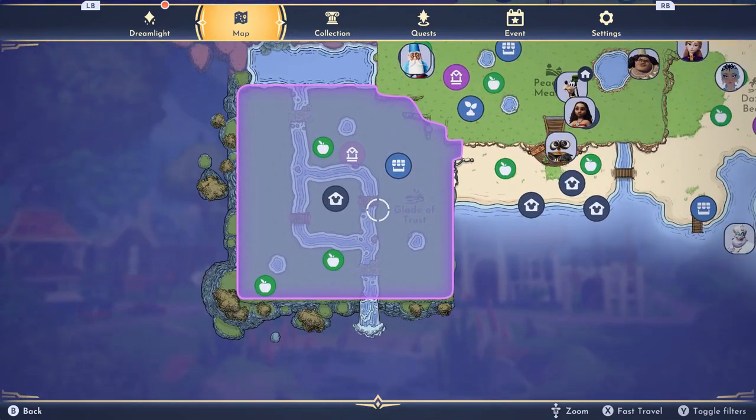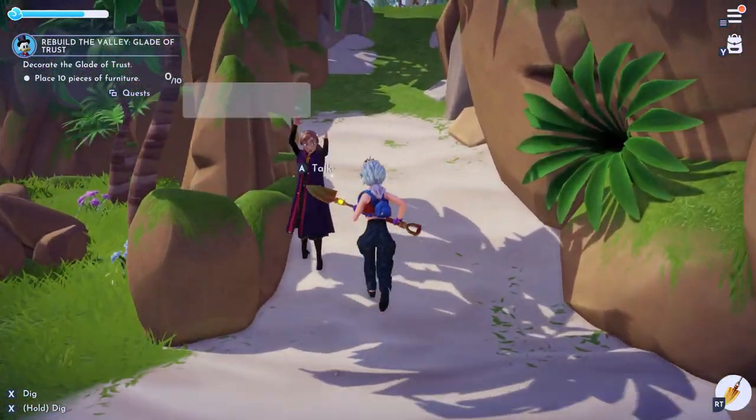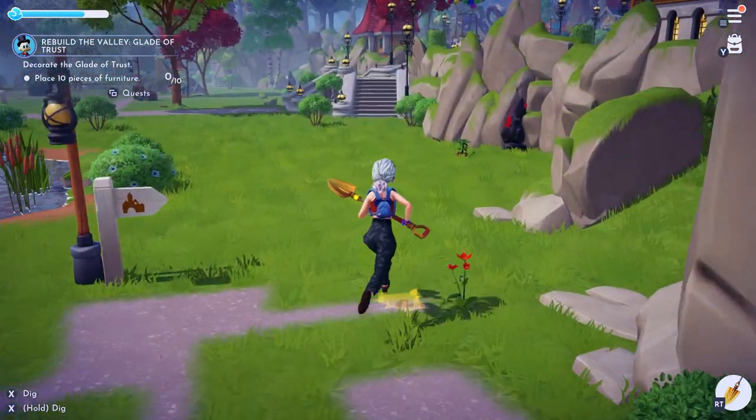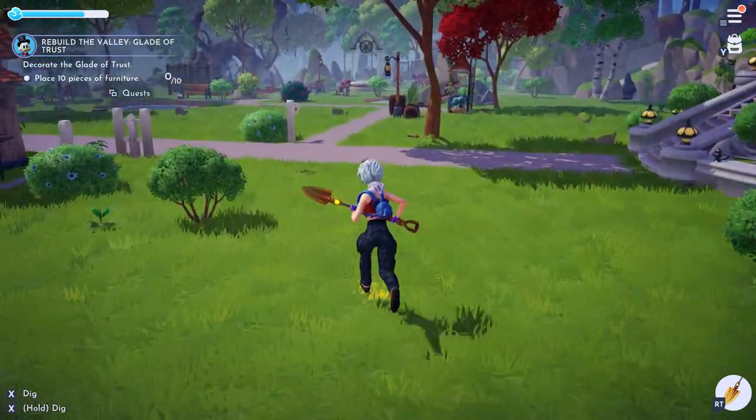We're now going to move along to the Glade of Trust over here, where apparently I haven't activated the well, so we're going to have to go for a wander. What resource do we get over here? Well ladies and gentlemen, we will be grabbing clay. You can get clay over in the Glade of Trust.